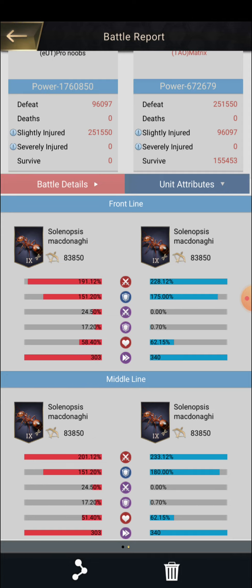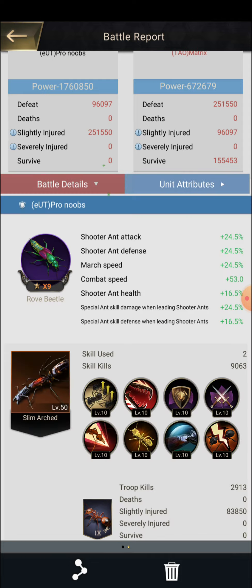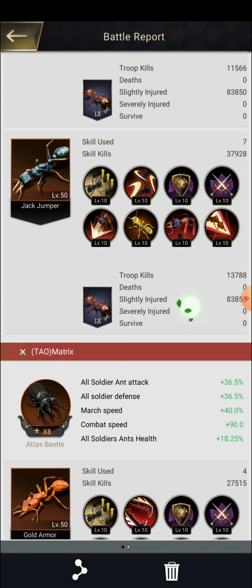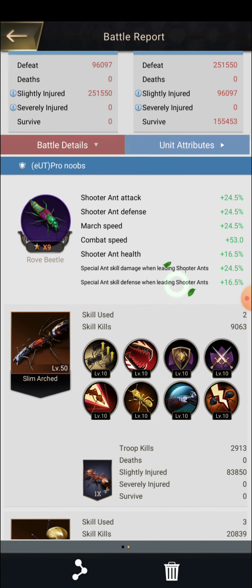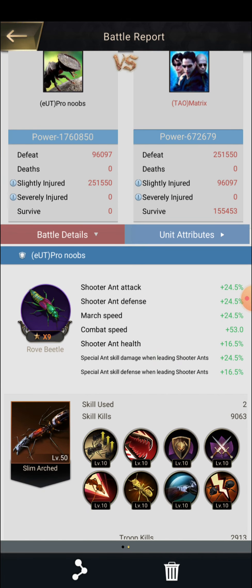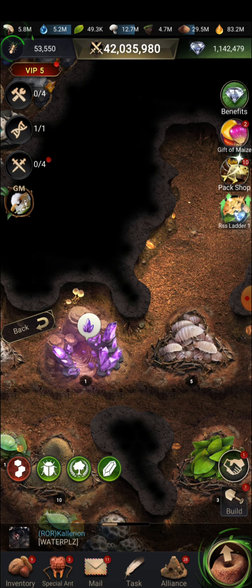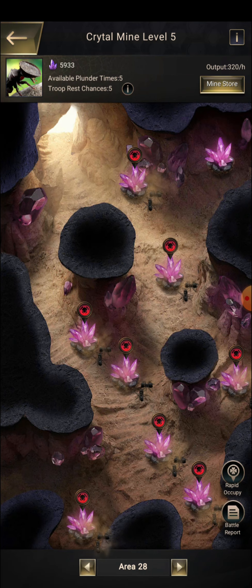Since I have already reached inter mine level 5, I can challenge the card. I am going to challenge a level 6 card — you can see here mine guard on level 6 — so obviously I will lose. I need some more improvement, either in special ant evolution or insect. If I do a quick improvement in this I can move more ahead.